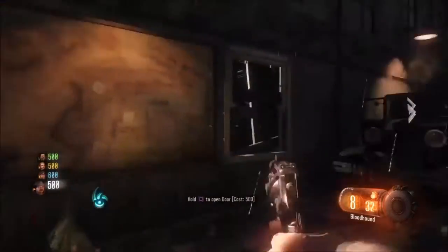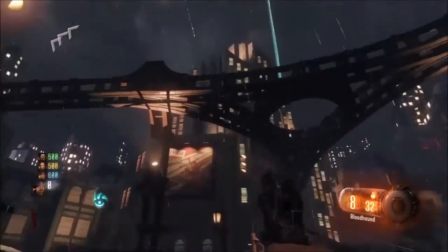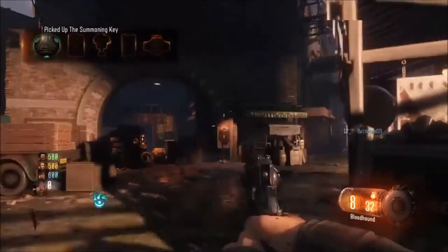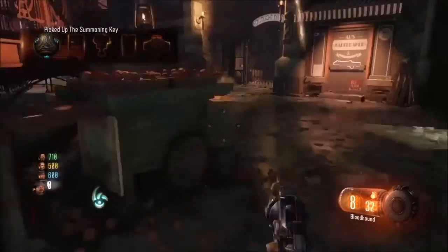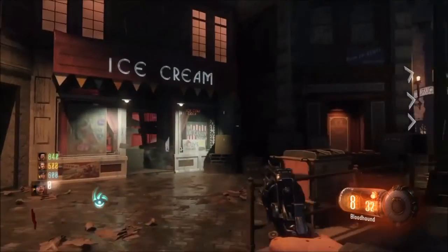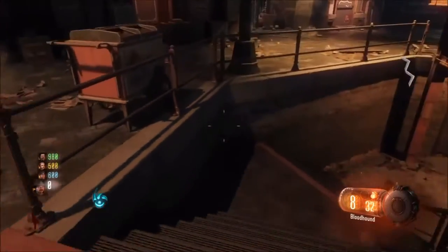Hey guys, InfiniteNerd here to show you how to do a glitch in Shadows of Evil — a glitch to not be aggroed by zombies. So let's just hop into it. Essentially you have to go over here by this ledge area. What you have to do is run and sprint into that corner.